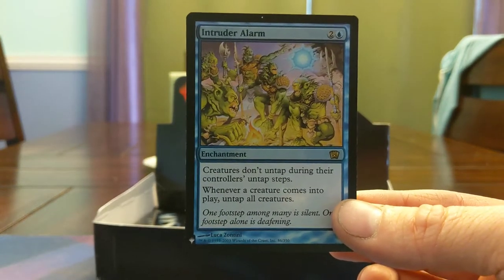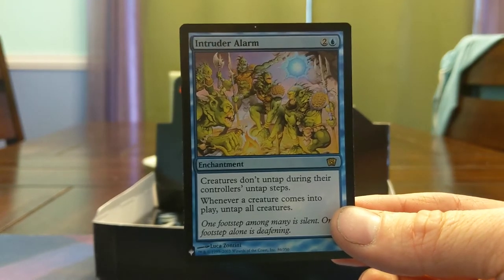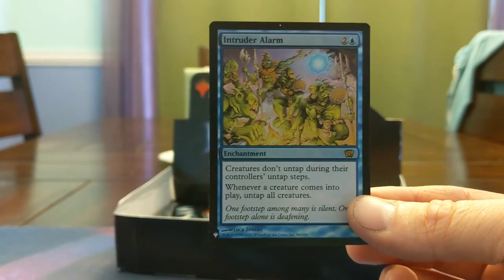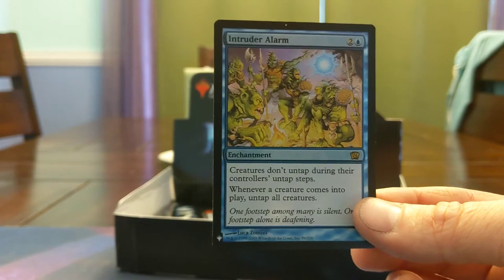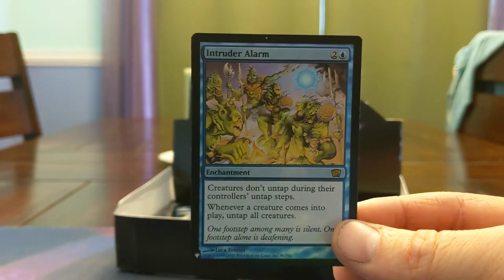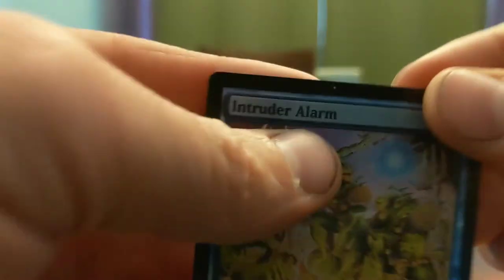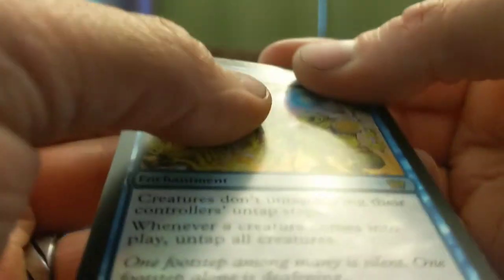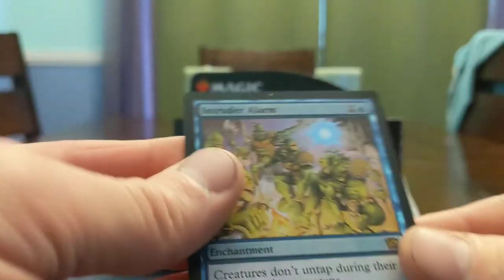Intruder Alarm — creatures don't untap during their untap steps. Whenever a creature comes into play, untap all creatures. So if you have a creature that taps to create a creature, you now have infinite of those creatures. This card goes infinite very easily in most formats. There's a little printing dot up there on the foil — that's going to cost me money to get rid of. That's unfortunate.